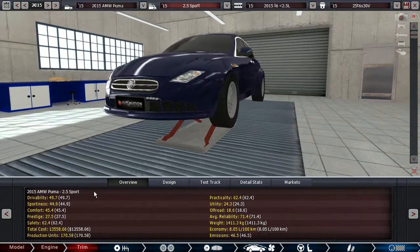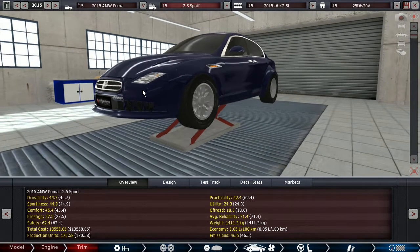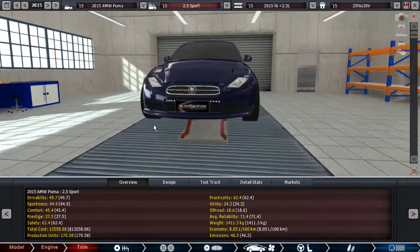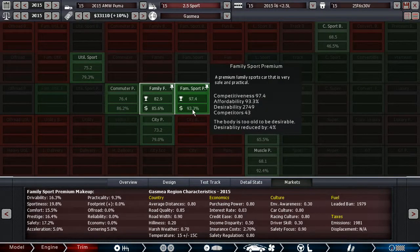This is where we want to be: a happy medium between sportiness and drivability. The ride height is set so we don't get bottoming out, as bottoming out is associated with a drivability penalty. Overall we have 49.7 drivability, 44.9 sportiness, 45.4 comfort, 27.5 prestige, and 62.4 safety.